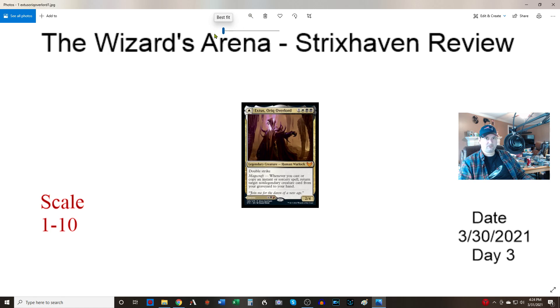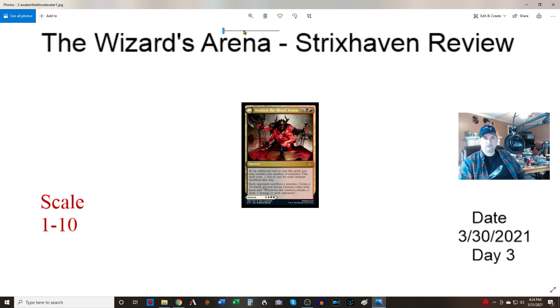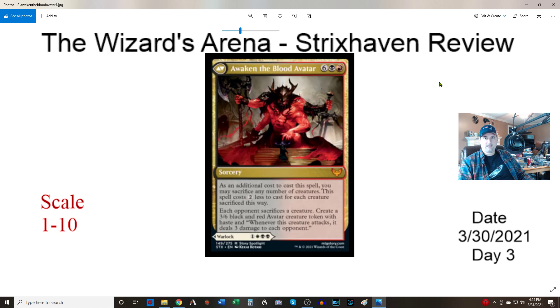He also has a flipside. The flipside is Awakening the Blood Avatar — a sorcery costing six black and one colorless. As an additional cost to cast this spell, you may sacrifice any number of creatures. This spell costs two less for each creature you sacrifice. Each opponent sacrifices a creature, and you create a 3/6 black and red avatar token with haste. Whenever this creature attacks, it deals three damage to every opponent.